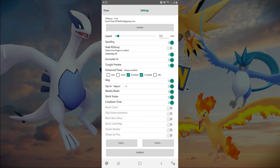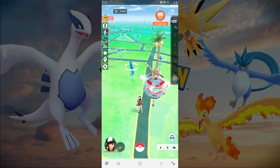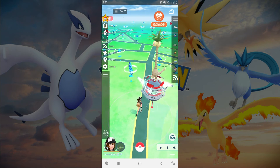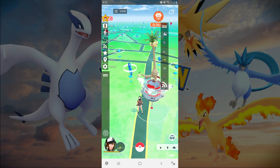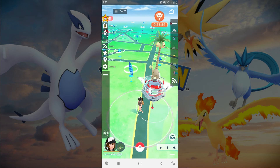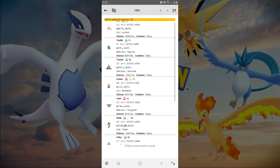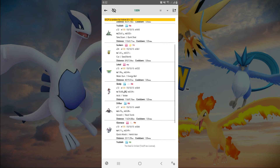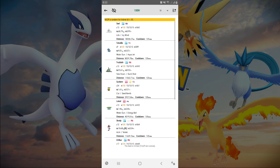Quick Sniper — this feature is also the best on this app because it will teleport you to a max IV level Pokemon. Note that you should reach level 30 to gain this feature, because if you are below level 30 the probability to catch max IV Pokemon is random.